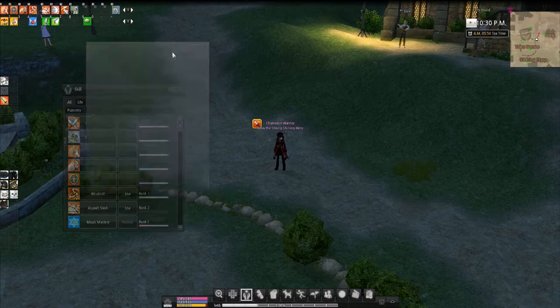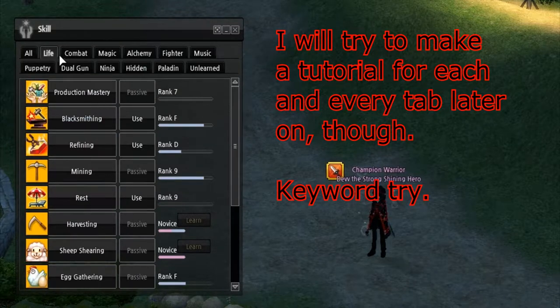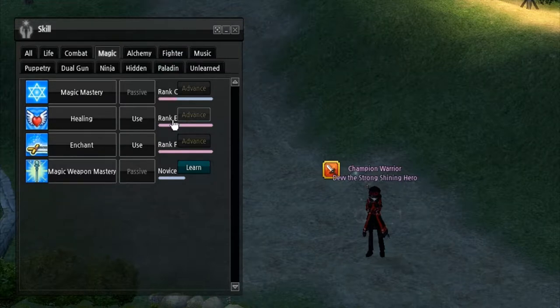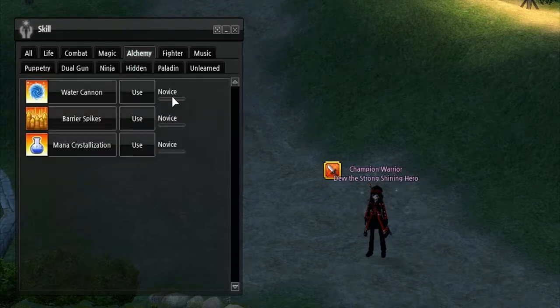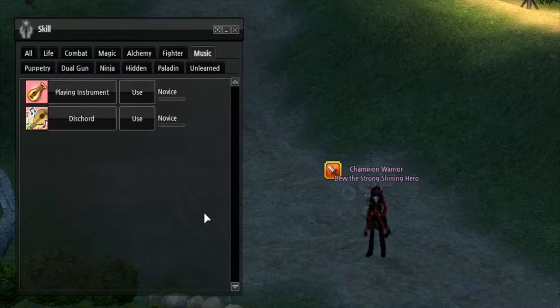I'm not going to go over every skill and what they do, but basically there are specific kinds of skills — like life skills, which are non-combat related. Combat, which are melee combat related skills I'll cover in the next tutorial. Magic skills, be it combat or non-combat — technically all of them are combat but I don't really consider healing combat. Alchemy — combat and non-combat. Fighter, which is obviously full-on combat. Music, mainly for buffs, or in case you want to play a song you really enjoy, which you can actually do in this game.